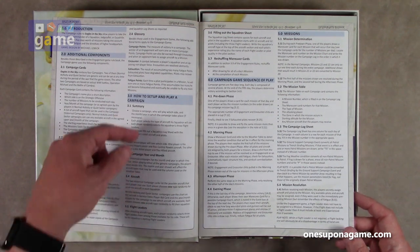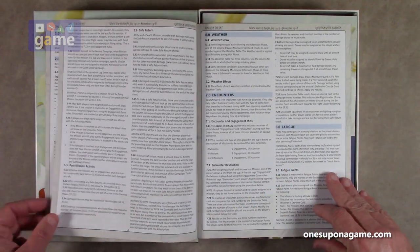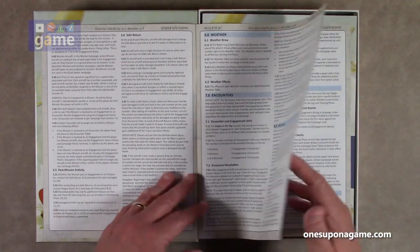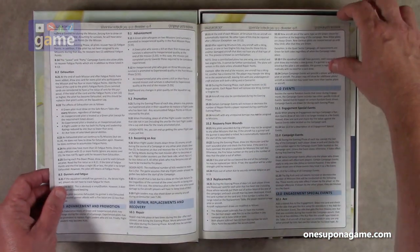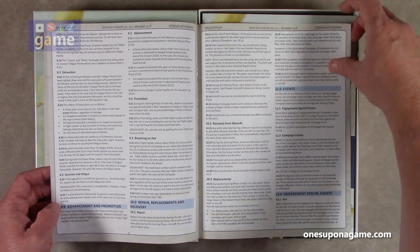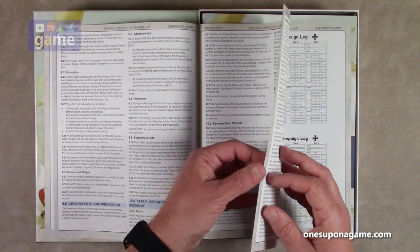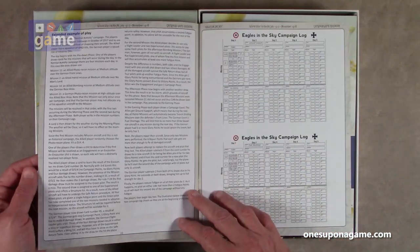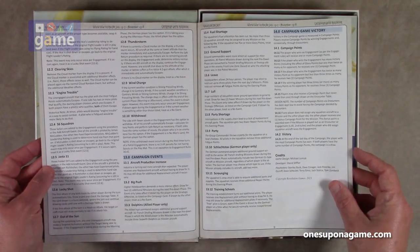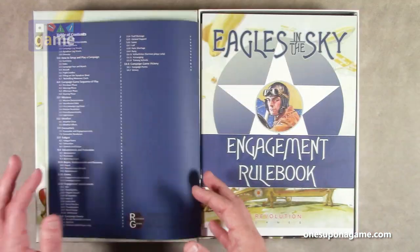The campaign rulebook covers how to set up and play a campaign, campaign game sequence of play, mission determinations, weather encounters, and all the variabilities of the campaign — how to carry over between missions. You've got advancement and promotion, repair replacements and recovery, events, special events, engagement special events, and a campaign log sheet. I'm sure there are more of those you can download or they're in the box.